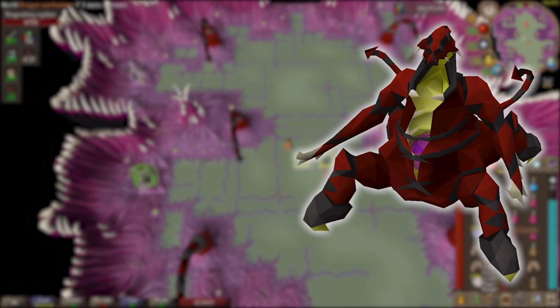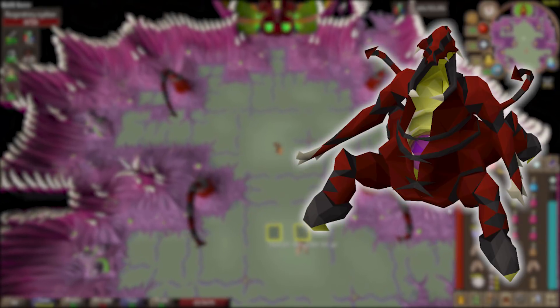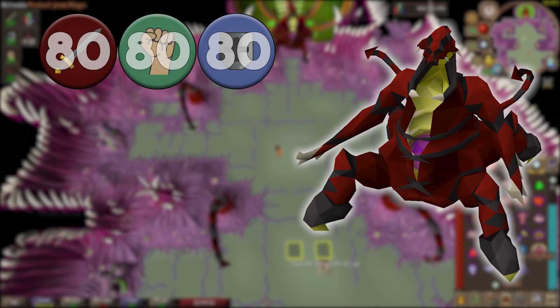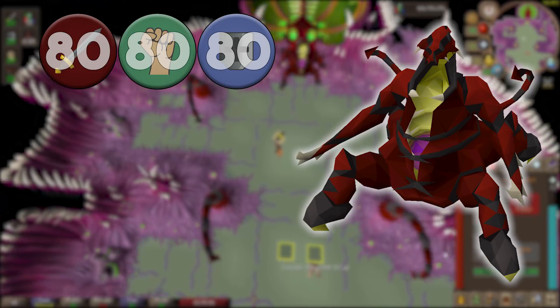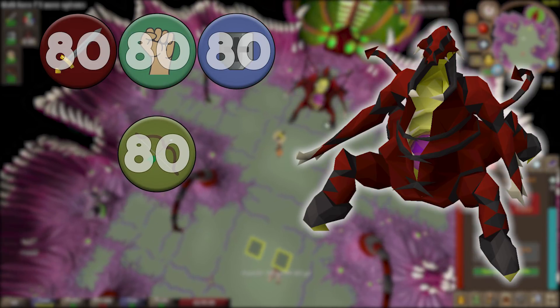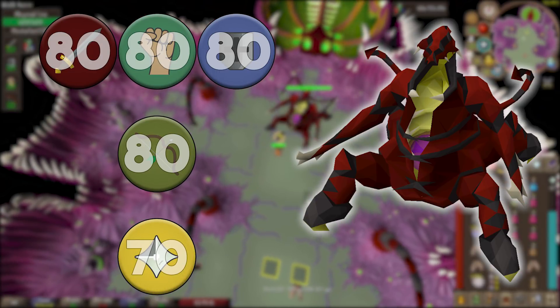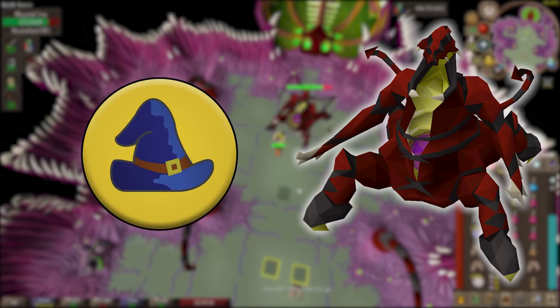The Abyssal Sire isn't exactly a hard boss to fight, but I do have some general skill requirements I recommend. For melee you'll want at least level 80 in Attack, Strength, and Defence. For Ranged you'll also want level 80, and for Prayer you'll want at least level 70 with the Piety prayer unlocked.